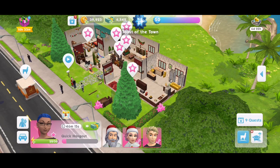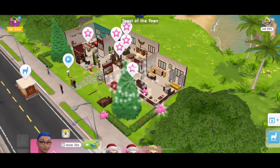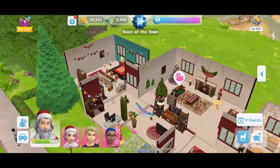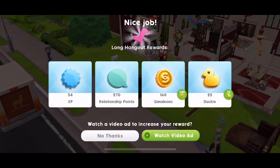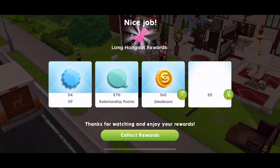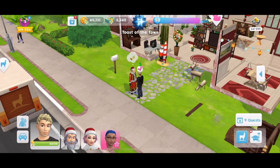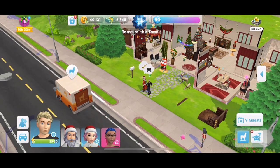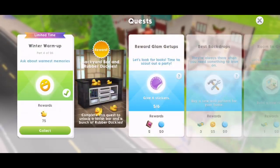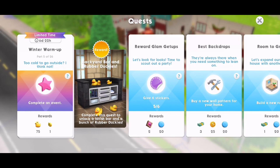I've completely forgotten what I was doing. Let's ask another sim about a warmest memory. That's a long hangout — we need to watch this video now. Let's find a sim to ask about the warmest memory — five energy. There we go, completed. We got 75 duckies. The reward here is a little rubber ducky.